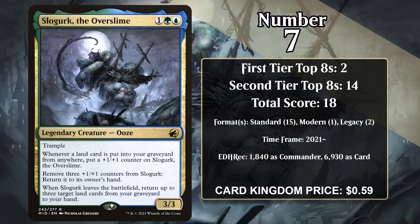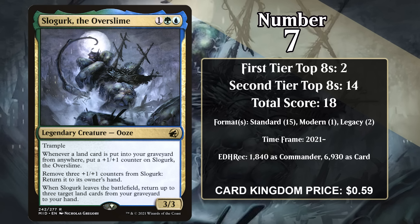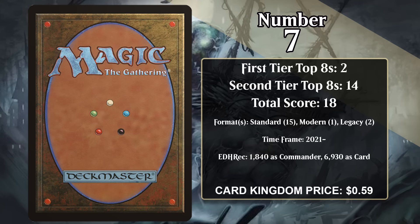At number 7, it's Slogurk, the Overslime. It's a 3/3 with trample. Whenever a land is put into your graveyard from anywhere, you put a +1/+1 counter on Slogurk. You can also remove three counters to return it to your hand, and when it leaves the battlefield, you return up to three land cards from your graveyard to your hand. Slogurk really likes lands going in the graveyard.